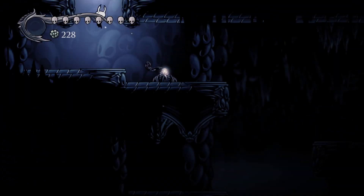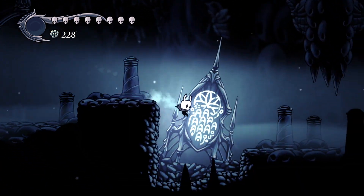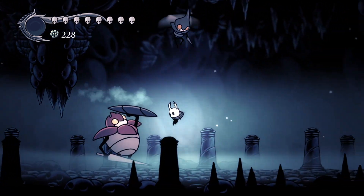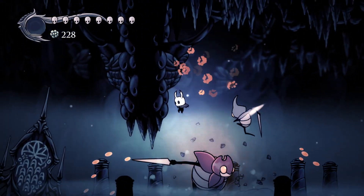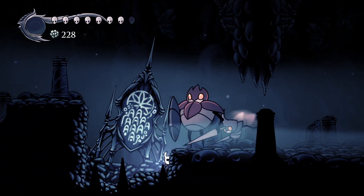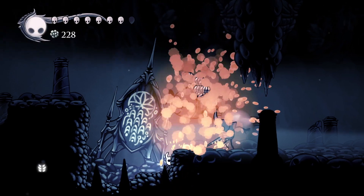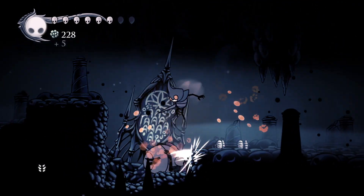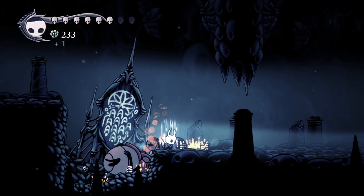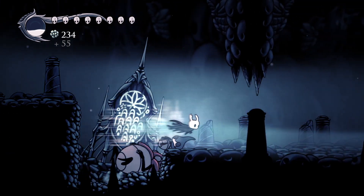These things are hard to kill, but this one is particularly easy — you can just stand in the corner and swipe upwards and it will keep turning toward where you are, then turn back repeatedly, and just die. It's kind of sad. But this pathway gets you to the other side of the City of Tears.